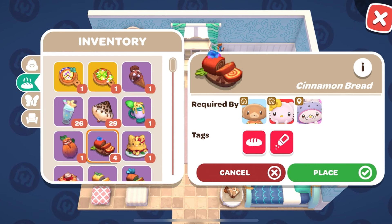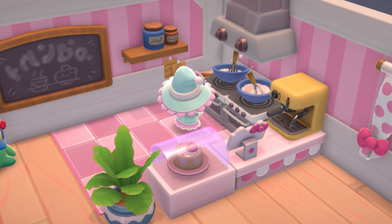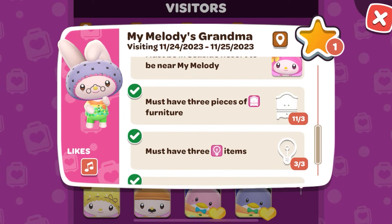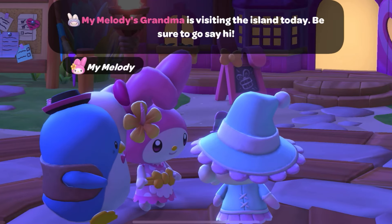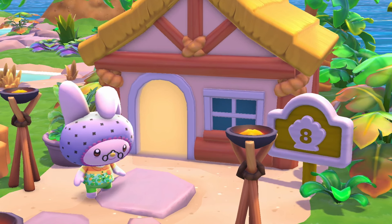You also need three items with the bakery tag — anything that you would bake in the oven in Hello Kitty's Cafe. She is a traveling visitor, so she can only visit a few days a month. Check that she has a satisfactory cabin when My Melody says she's traveling. With the new system, you should get a heart period of three days, so she should come at least once during the traveling weekend.